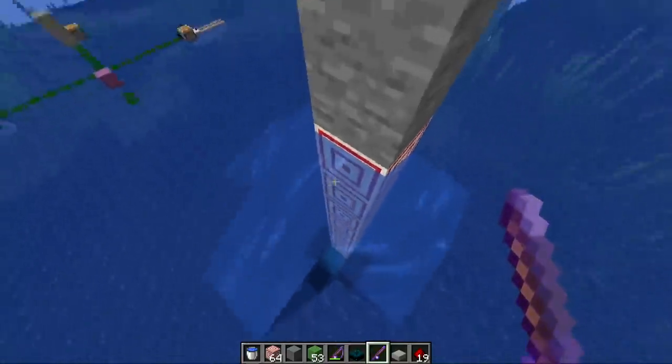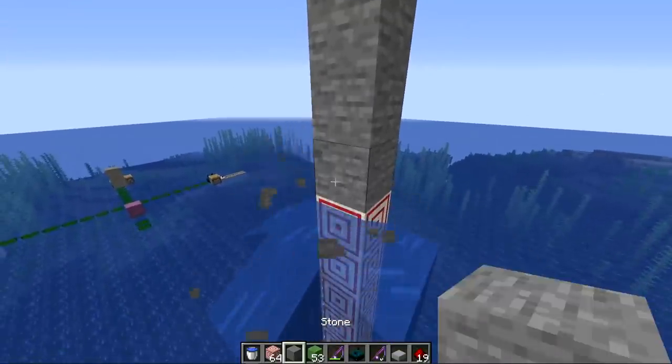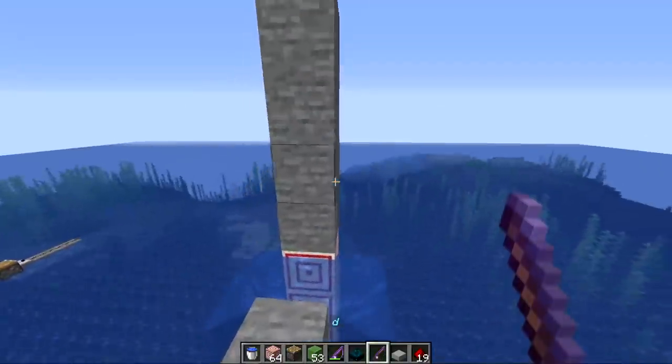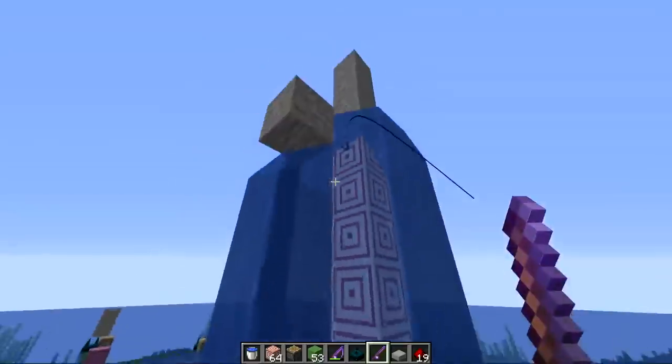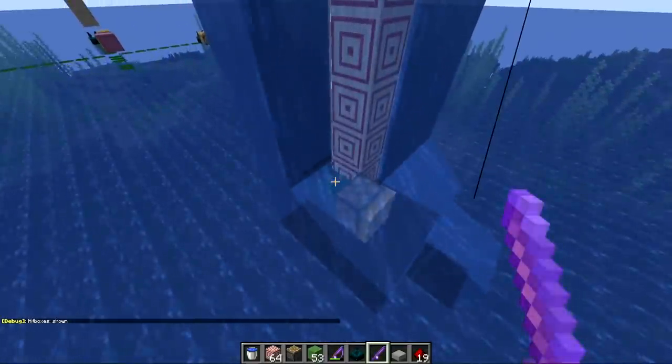So anything that happens in that block range, it'll be able to detect. Let's hook up a piston right here so that we can see when it activates itself. We'll throw our fishing rod in — they're currently glitched in this version — but you can see just the bobber sitting there going up and down is activating the Skulk Sensor.